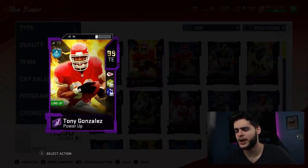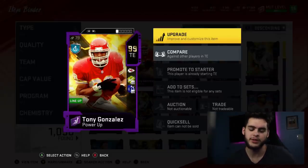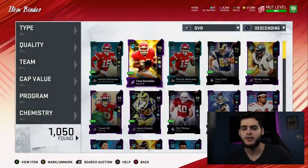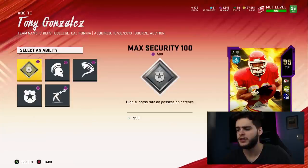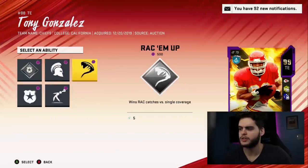In the short game and the medium game, he's gonna be the ultimate receiver. The only thing is the speed, obviously, but speed doesn't really come into play when it comes to route running. He will make linebackers turn their hips, he will make safeties freeze up — his route running is just incredible. He's gonna be one of the best, probably the best receiving tight end in Madden. Let's see what abilities you can get on him. Max security 100, high success on possession catches — that's pretty good.